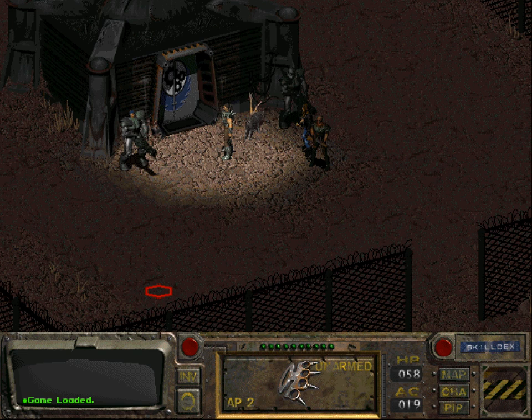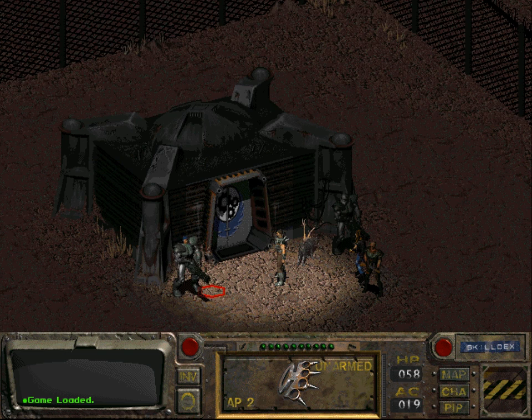So we got a quest last time from the Brotherhood of Steel. Namely, in order to become an initiate here, we need to do a little errand. And 'little' is saying a little bit too little, actually. So we need to go to the Glow, which is extremely dangerous and will probably get us all killed, but if that's what we have to do in order to become an initiate for the Brotherhood of Steel, then so be it.